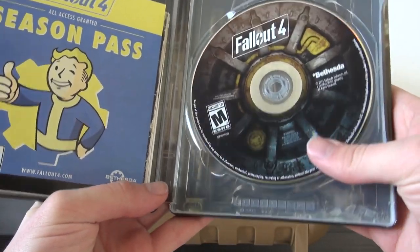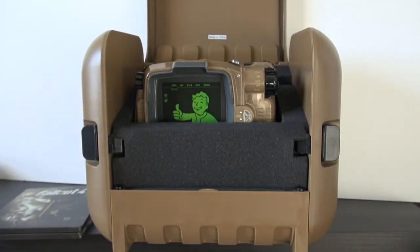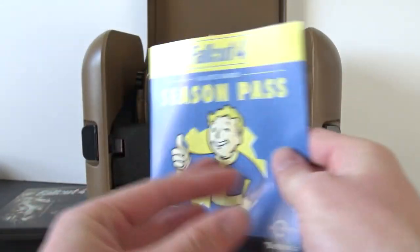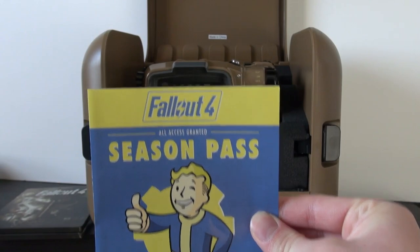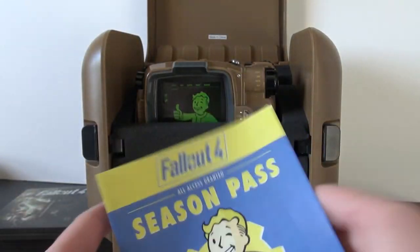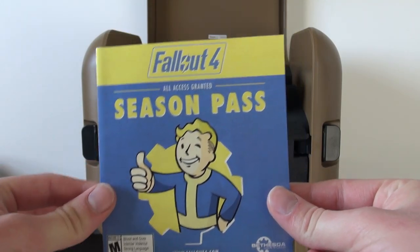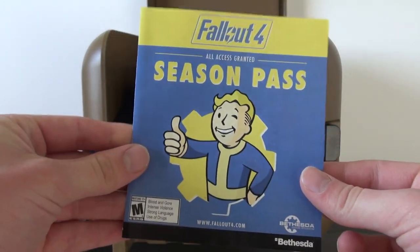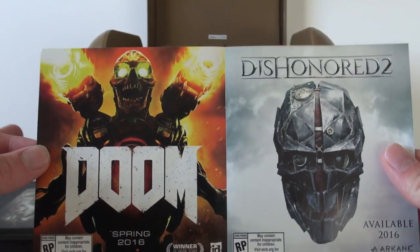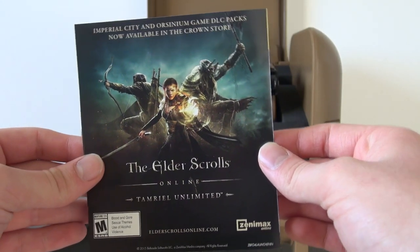Right off the bat, here's the game disc in a steelbook case — collector's edition steelbook, looks very nice. You open it up, you've got your game disc on the right. There's also what looks like a season pass insert, but it's just an ad for it. I really wish they had included the season pass in this edition — it's so damn rare, you'd think they'd hook you up. So you still have to spend another $40-$50 on the DLC. They also have ads for Doom and Dishonored 2.